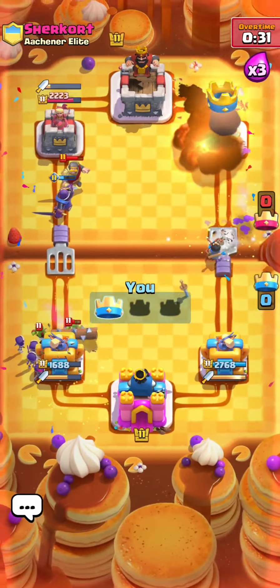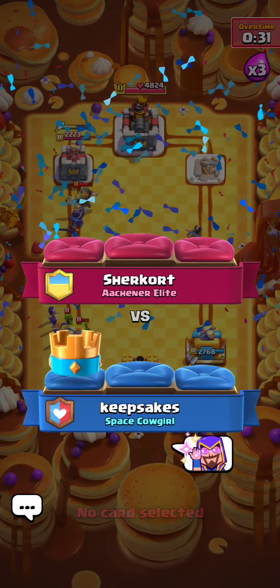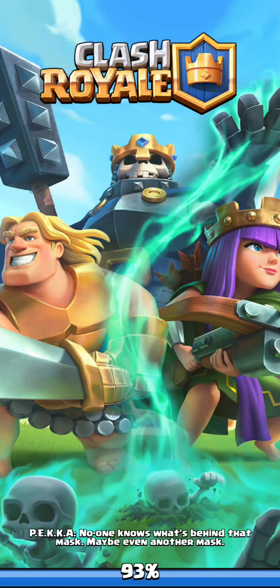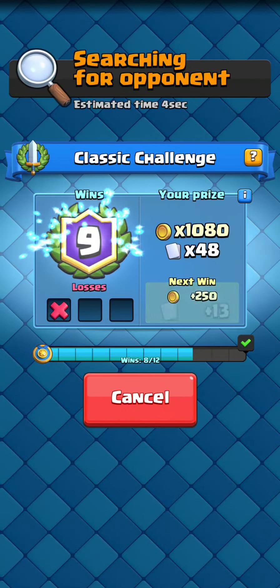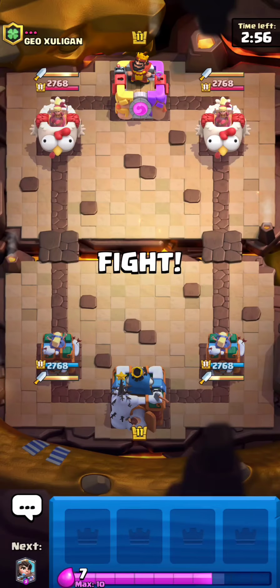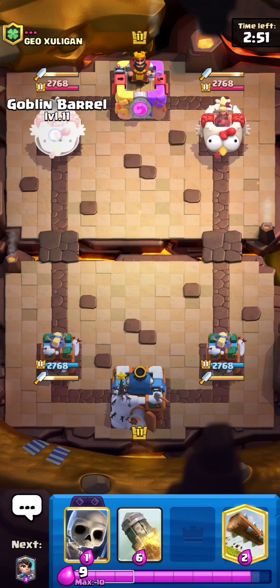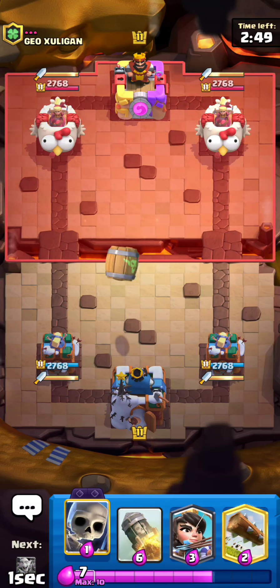I do really believe that was his matchup, I think I just played it pretty well — he even gives the well played. You basically want to get good Princess value, get good trades on the barrels. Don't just Log the barrel every time — you have your Gang, you have your Skellies, if you're my opponent you have E-Spirit to full counter the Goblin Barrel as well. I'm not a Logbait player, I'm playing this deck for fun. Obviously I can play many decks at a high level, but I just kind of enjoy it.